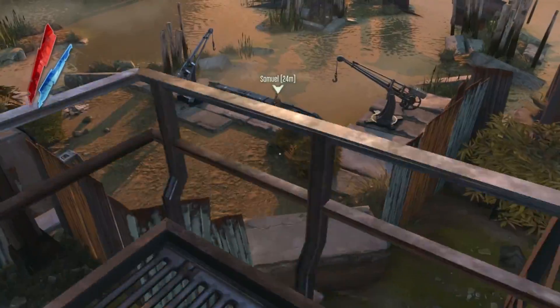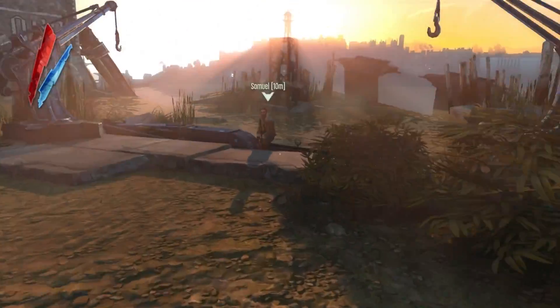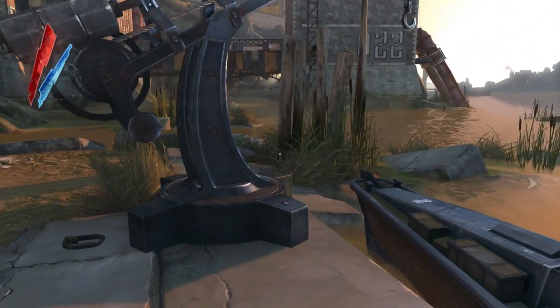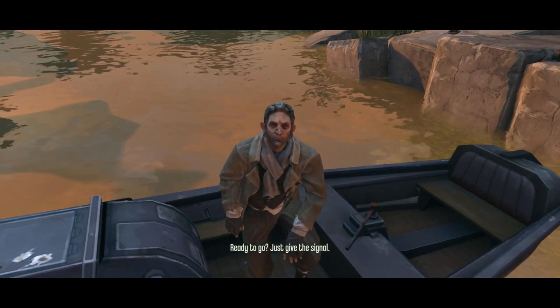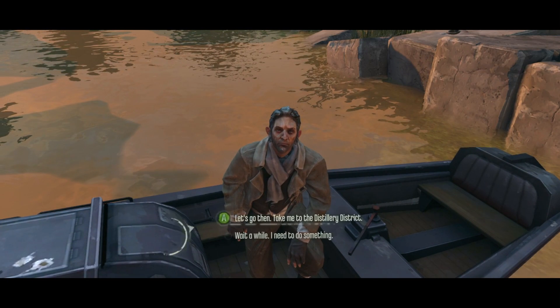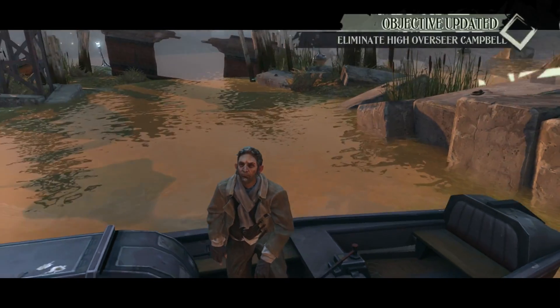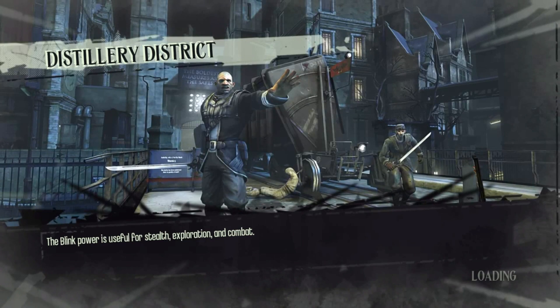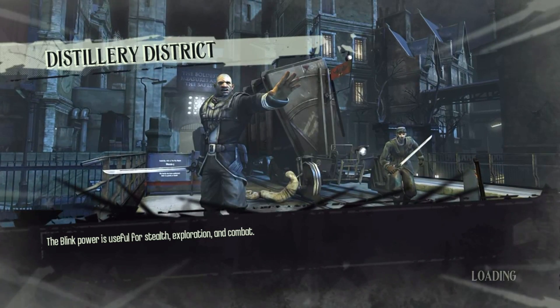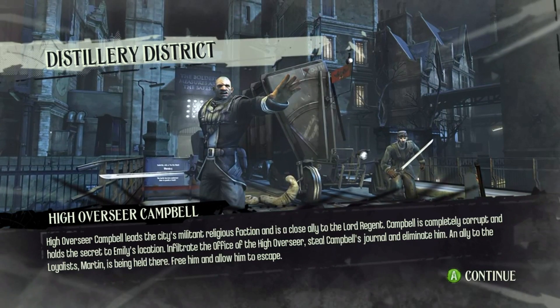Let's go ahead and talk to Samuel. There go our weapons - I guess the weapons go away when we talk to somebody. Hello there. Ready to go? Just give the signal. Let's go then. Take me to the Distillery District. The blink power is useful for stealth, exploration, and combat. Tell me something I don't know.